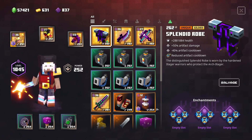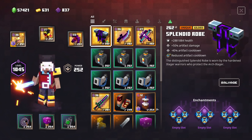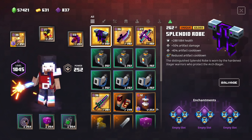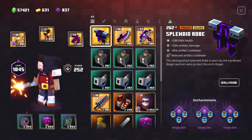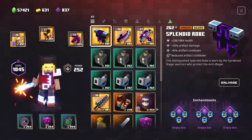For this build we're gonna focus on bumping this Splendid Rope with already plus 50% artifact damage, another built-in minus 40% artifact cooldown, of course another built-in cooldown with a gilded and three more cooldown reductions. So you can tell that we will have insane cooldown reduction, instantly resetting every single artifact we use.